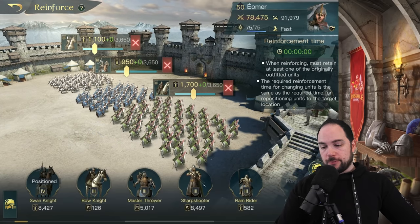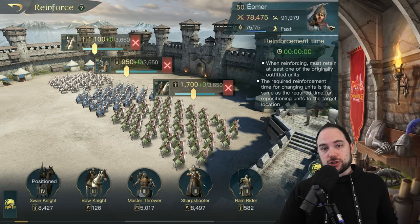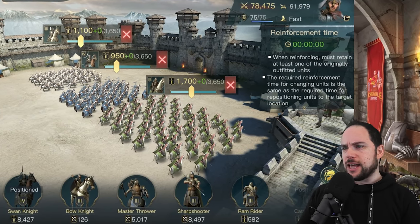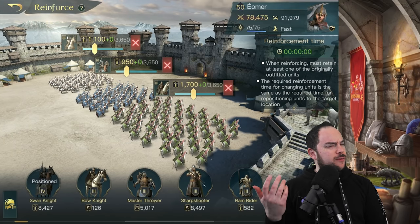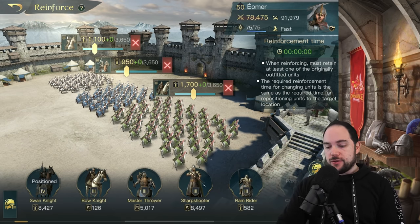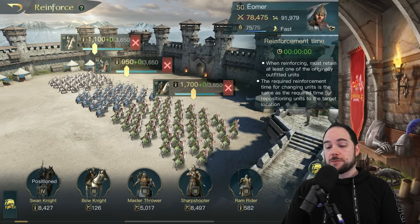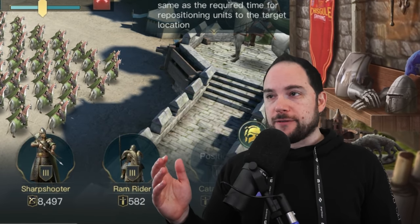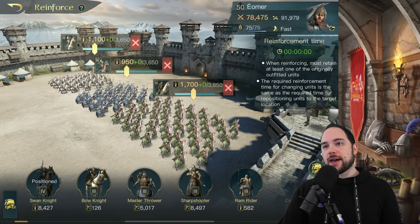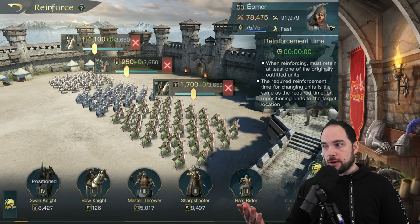For unit composition — I'm Gondor so I get the Swan Knight, and that's partly why I went with Eomer. I want lots of units to live for as long as possible. The Swan Knight is crazy because it protects all my other units from normal attacks, which means I can bring a lot of other high-damage units. I've used three unit types to spread the damage around, and maybe now that I can keep my barracks full I don't need to do that anymore.